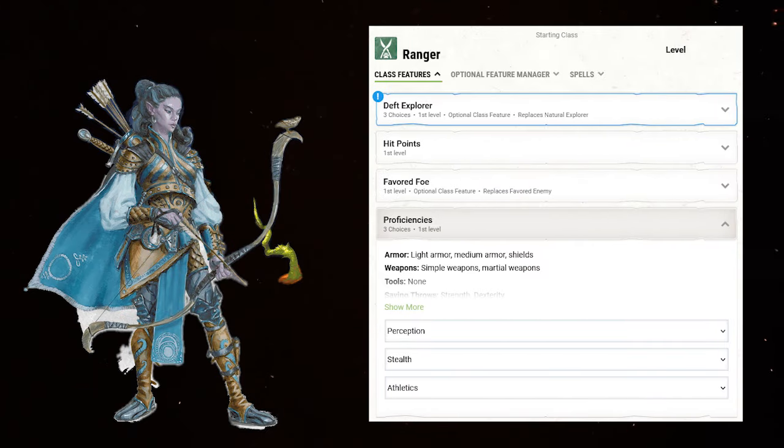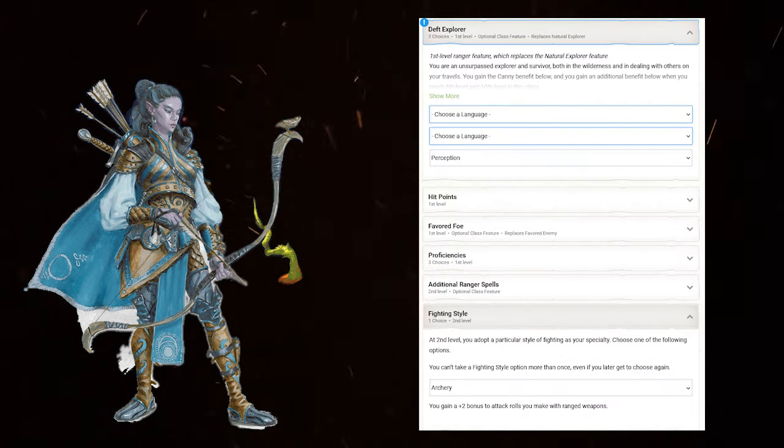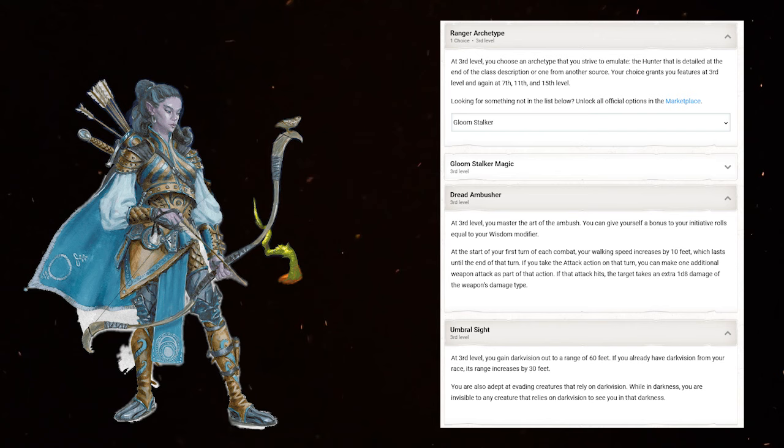With the starting class, take Ranger. For proficiencies, I usually say take whatever your party needs, but here we want Perception, Stealth, and Athletics. The first two are extremely important to the build, and use Cantrip to double the proficiency bonus on Perception. Level 2, you get Ranger spells and a Fighting Style. For your spells, take Absorb Elements and Goodberry. Don't go with Hunter's Mark — it's a trap, especially with Crossbow Expert. With your Fighting Style, Archery is the only choice. Level 3, the Ranger Archetype selection will be Gloomstalker. The subclass is super powerful — maybe overpowered, probably overpowered.